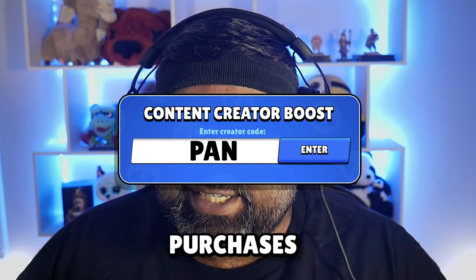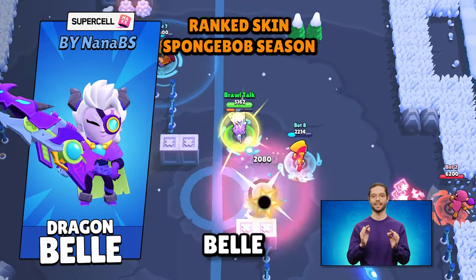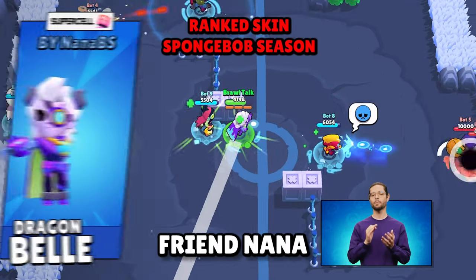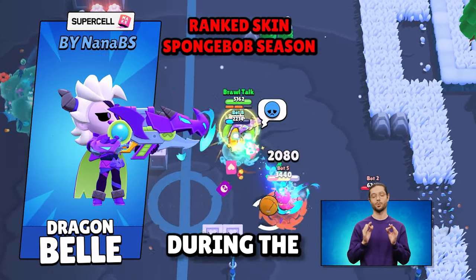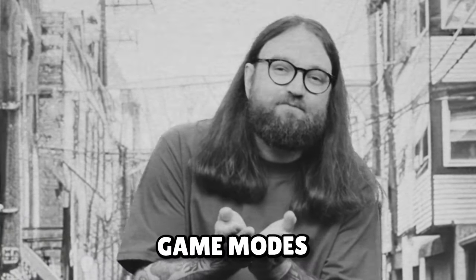Just make sure you use my code for all these purchases. The Supercell Make Winning Skin Dragon Bell, designed by my dearest friend Nana, will be available during the SpongeBob season, and I'm going to be buying it in a heartbeat.